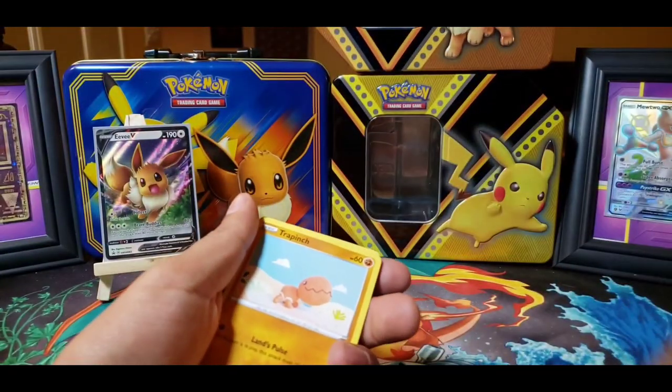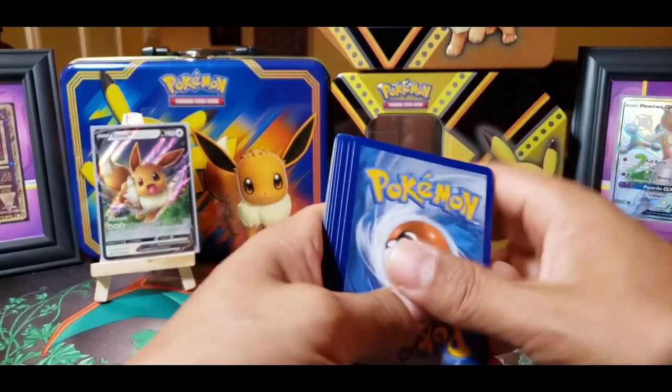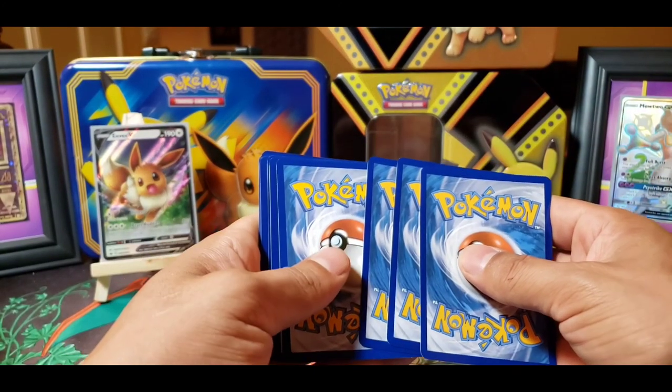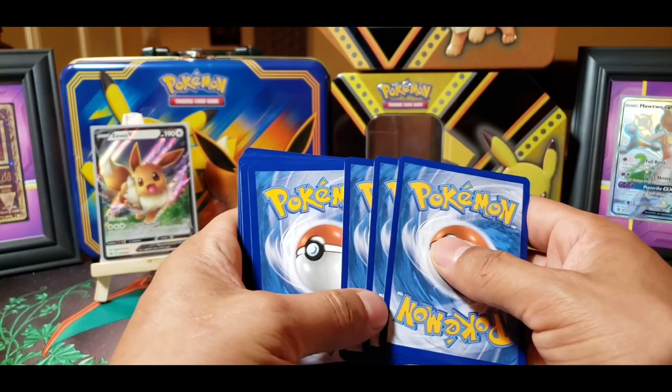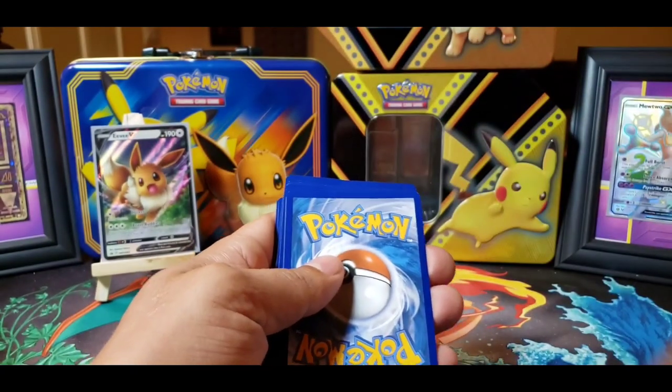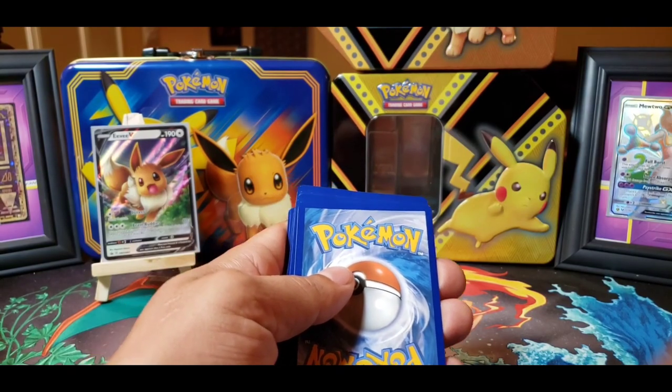Hopefully Paul and I can get some ETB boxes — easier than it was to get the Hidden Fates one I got. And it was gifted to me, so technically I still haven't really gotten one myself. But yeah, hopefully we can get one of those and open them on the channel — that'd be really sweet.